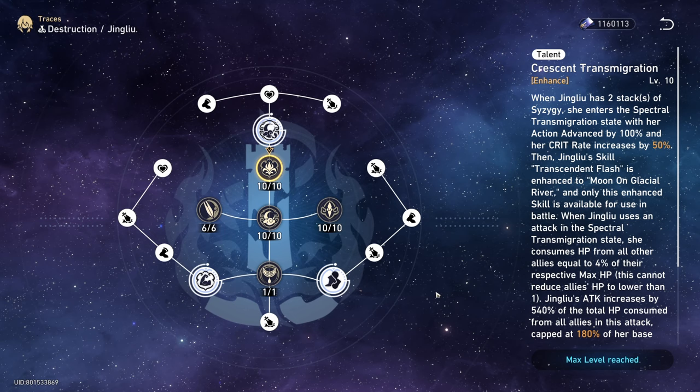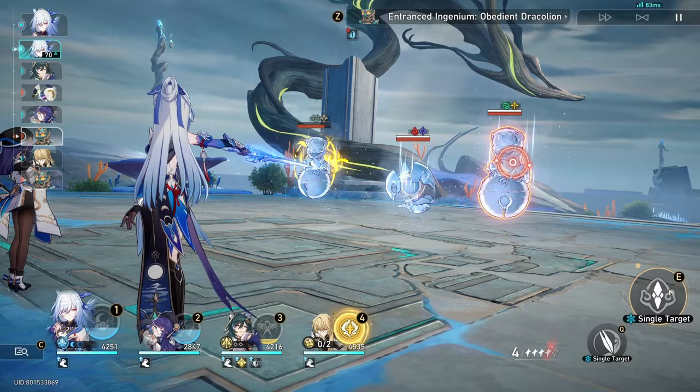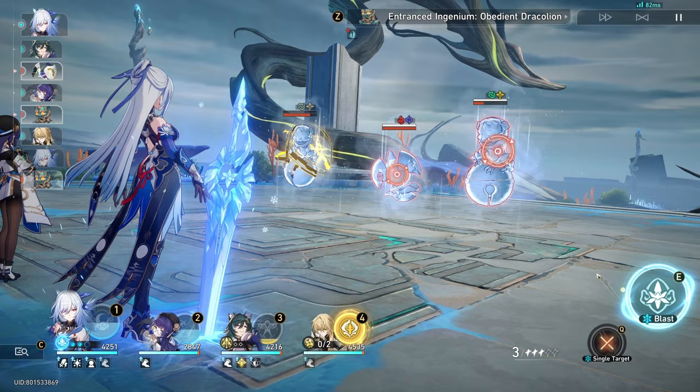The most important thing within her kit is going to be her talent. Whenever she has two stacks of Sezushi, she enters what's called Spectral Transmigration State, where it increases her crit rate by a lot and her skills become enhanced. Whenever you use this enhanced skill, she will be consuming all of your other allies' HP to increase Jing Liu's attack.